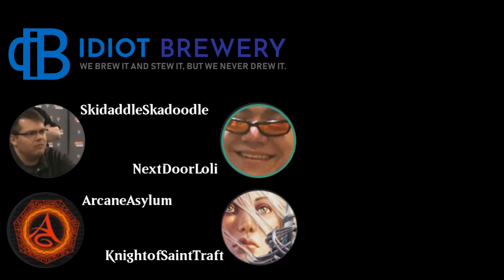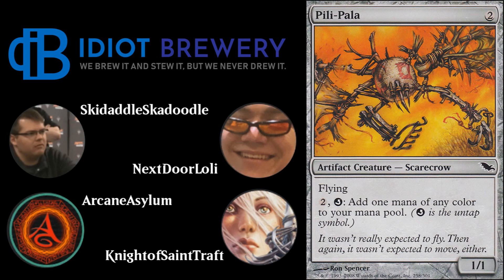Dan, what do you got? You sound like you have something exciting today. The deck I'm presenting tonight is Nemesis Wave. Basically, the shell of this deck could be used for any X spell, but it generally consists of the Pelopala and Grand Arbiter combo.